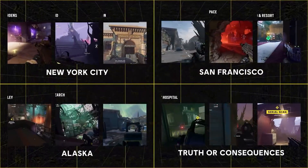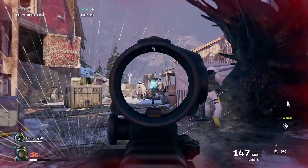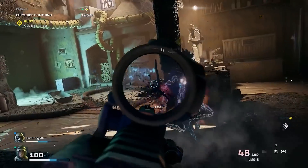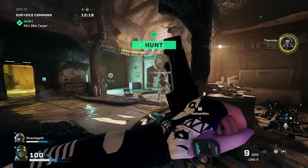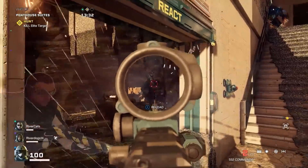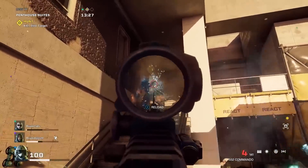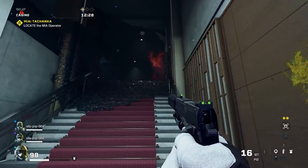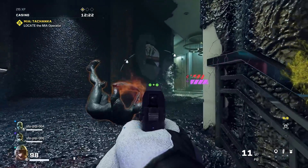Rainbow Six Extraction creative director Patrick Matei told me that each zone of the game has its own flavor, and pointed to Alaska as an example where the maps feature a little bit more verticality. He said in Alaska there are some old barns where you can have line of sight and a good vantage point that you can exploit to either scan the area or down enemies. The scenes of Alaska's maps do seem to be a bit more open than the enclosed spaces found in New York and San Francisco, with opportunities to shoot down on enemies from a higher vantage point. But navigating those vertical spaces seems to be limited to staircases and ladders, just like in New York and San Francisco.